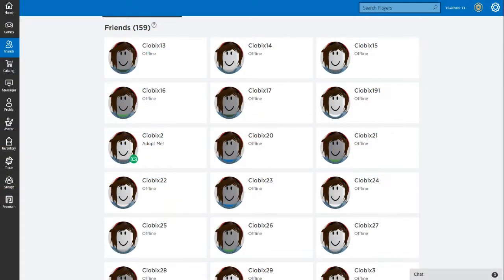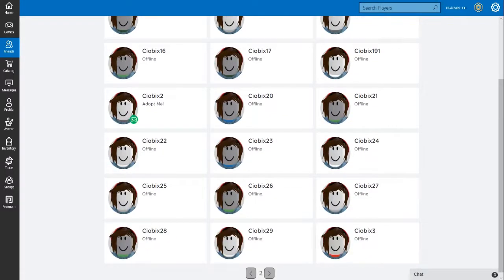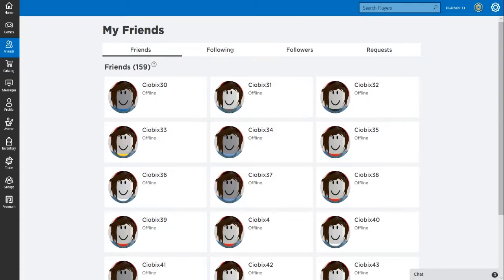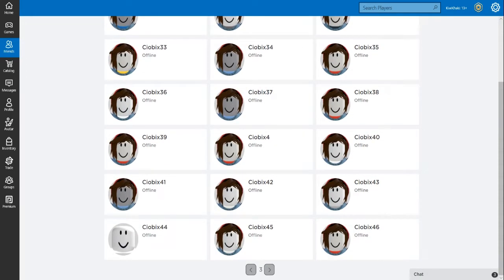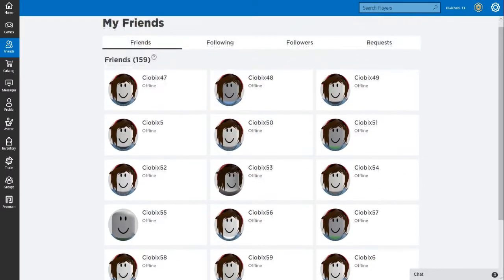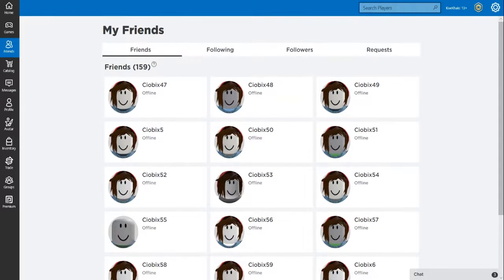First of all, beside your main account, you will need to make 50 more accounts. I have 82 accounts and I will explain in a second why. Choose the same name for all 50 accounts but add a number accordingly — for example, the first account will be called Unicorn1 and the 50th account will be called Unicorn50. You don't need an email for every account, thankfully, but that means you will have lower security, so don't friend anyone on these accounts except your main account.